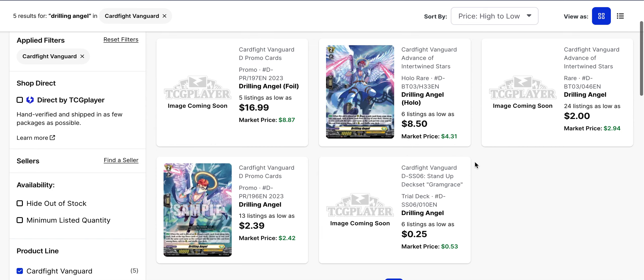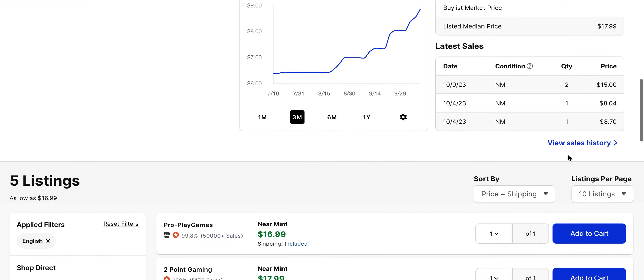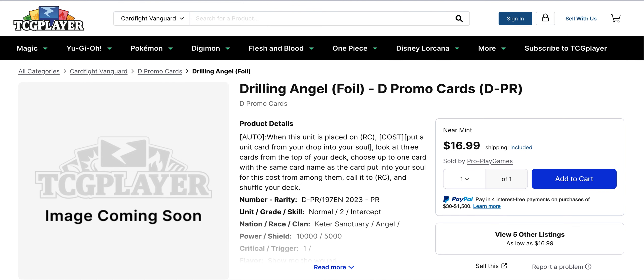Drilling Angel is another one to point out. We've got movement on the hollow versions of this card, as well as the base versions — the promo and the rare from Set 3 and the monthly packs. There's also the trial deck version for $0.25, so you might as well pick up the trial deck one if you want it cheap. But if you want the hollow foils, that's a different story. The Set 3 hollow foil is $8.50 base with market price in the $4s, and the foil version is $17 with five listings and market price around $9. Someone bought a pair for $15 and before that it sold for $8 — all within the last week or two. Drilling Angel is making moves.